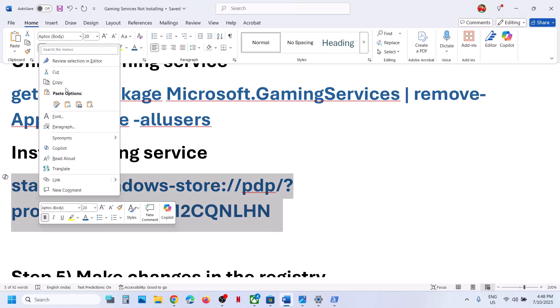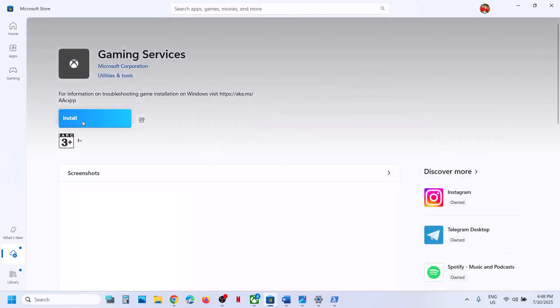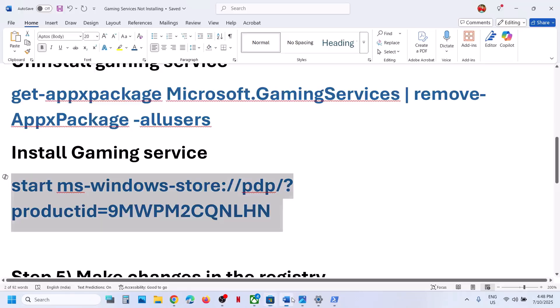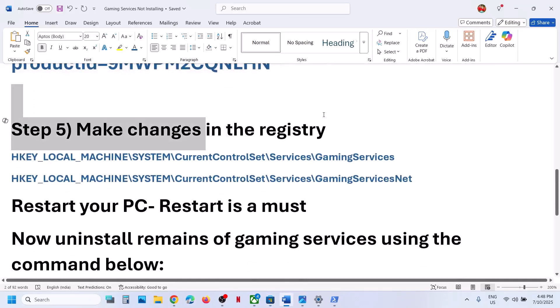Once done, copy the second command (also provided in the video description) and paste it in the same PowerShell window. Hit Enter. This will launch Microsoft Store and you will see an option to install Gaming Services. Click Yes to allow and let Gaming Services install. Once installed, relaunch the Xbox app and check.